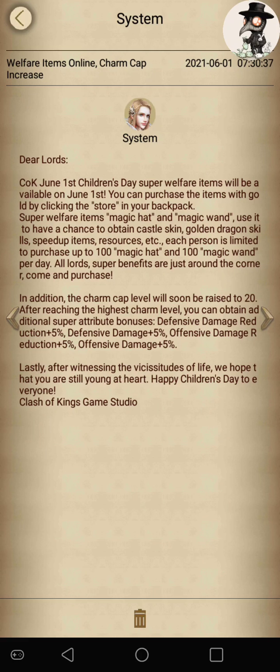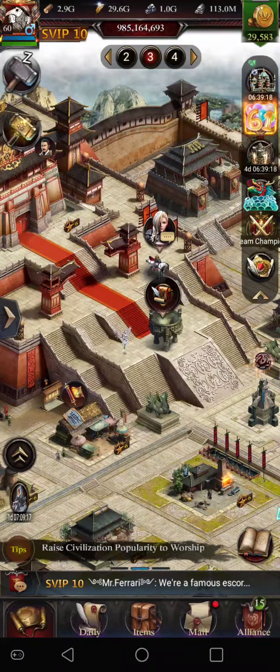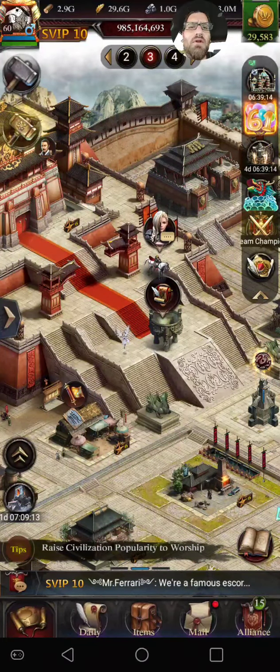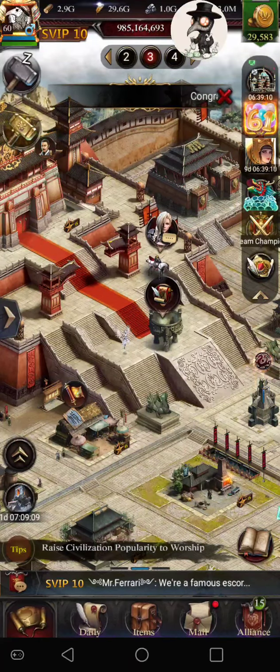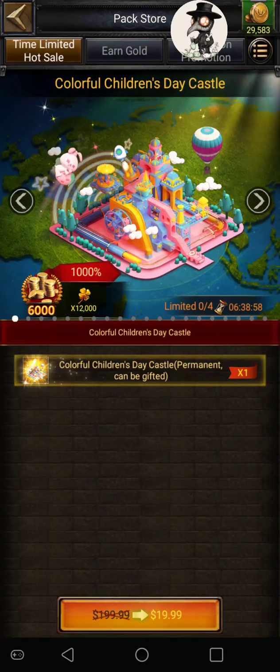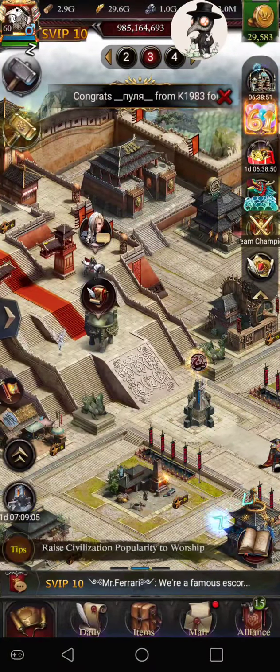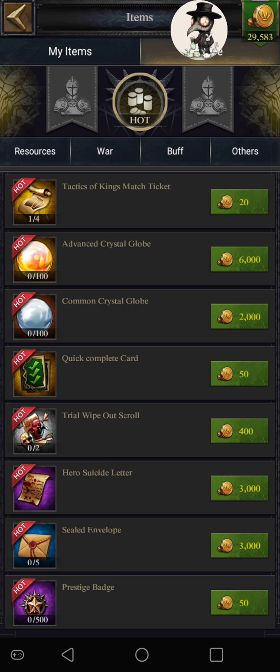Here are the super welfare items I was just about to tell you about — right there in the message, they're talking about the increase of charm capacity. They also have this children's day skin, which is being sold. And they have items for sale — they cost 3,000 gold, you could get a maximum of 100. There were two of them, so a maximum of 600K gold a day that you could spend on getting these things.